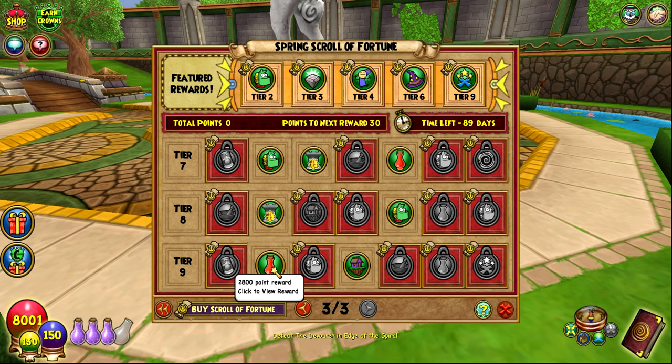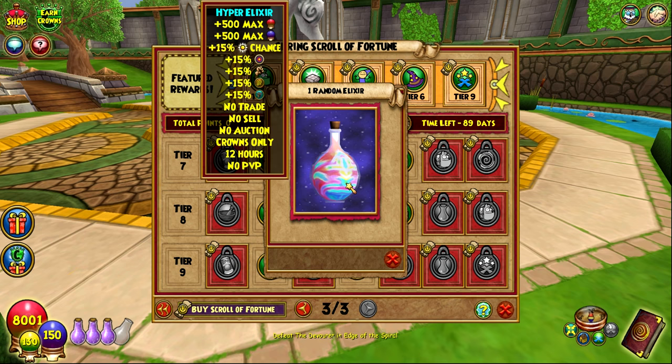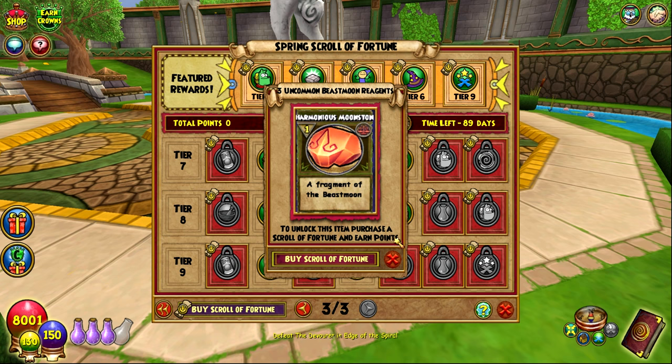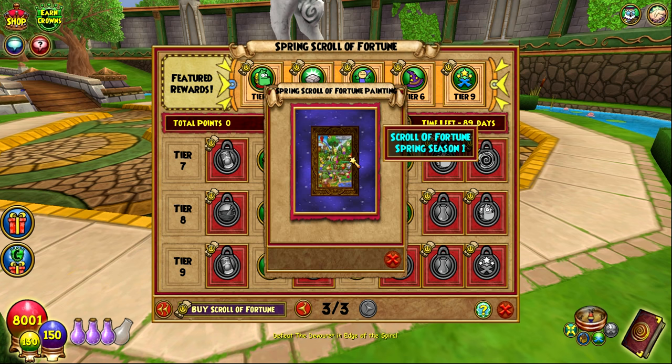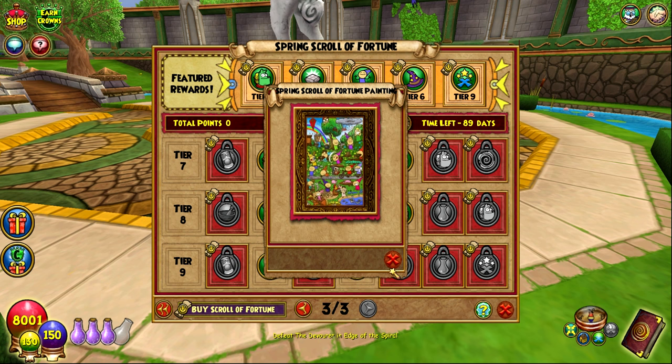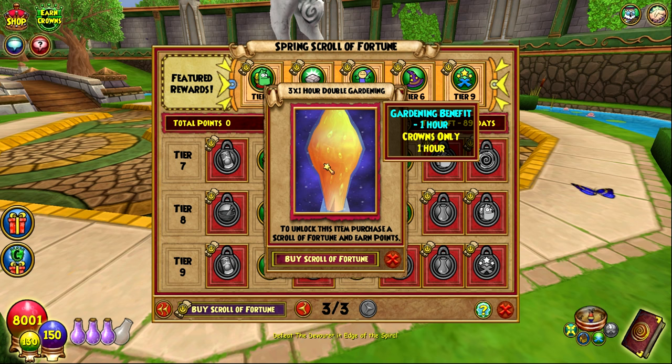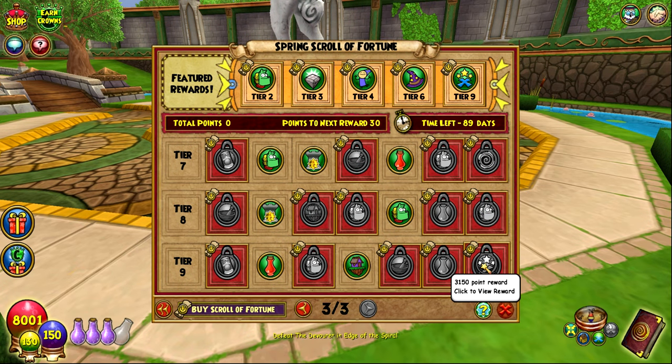Life Furniture Set. One random elixir — it shows the Hyper Elixir but you might not get that. Three uncommon Beastman reagents. You get the spring painting — I have the winter one, it's actually pretty cool, but it's just a cosmetic. One Marvelous Clay. Three one-hour double gardening potions — I actually really like how they split it into three potions so you can use them at different times. That's good.